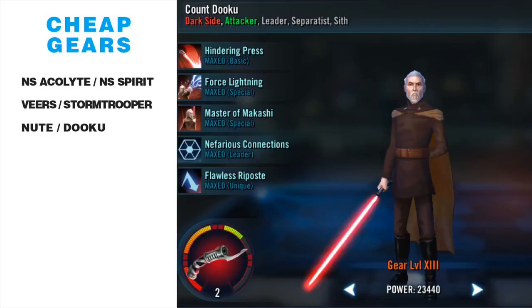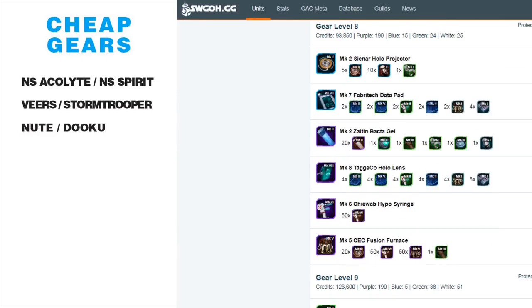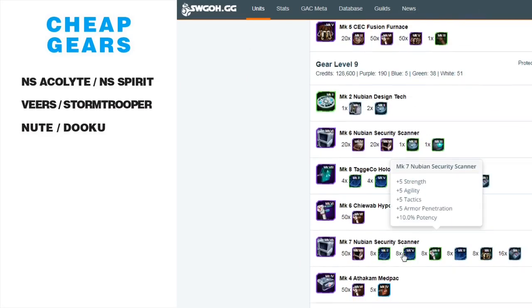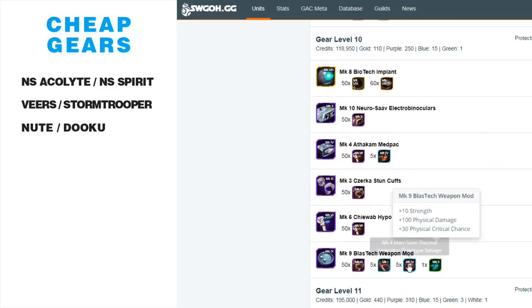Quickly looking at Dooku: fusion furnace, Nubian scanners, one eyeball, and one or two cuffs at gear 10. He gets a little bit harder but is still an easily geared character. These are pieces more easily obtained in multiple spots within the game — no stun guns, no carbonite.